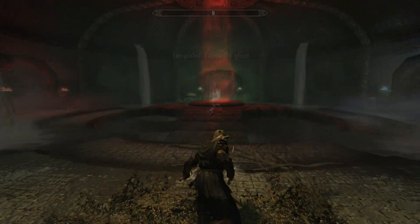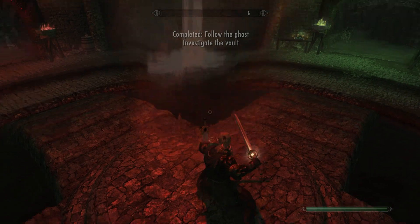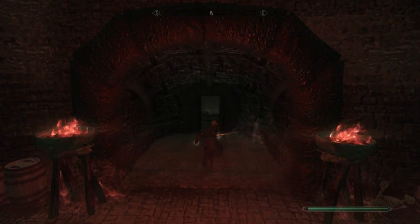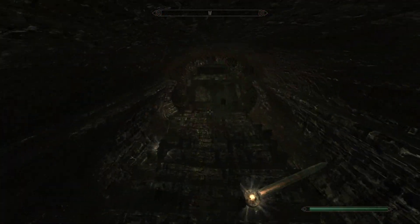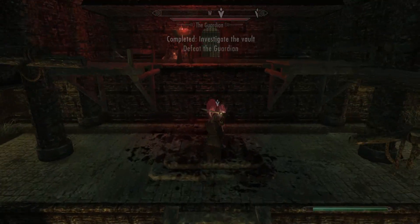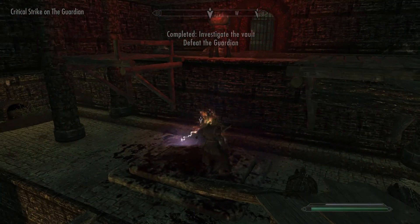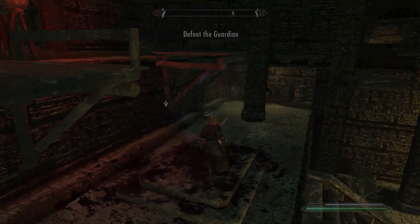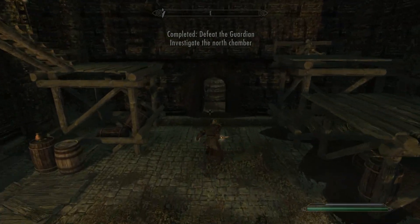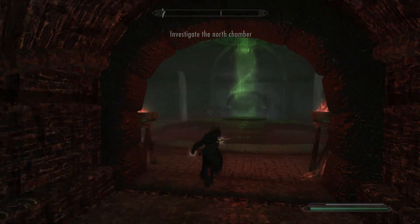Come inside here. The objective is to investigate the vault — go down each side and take out this guy. Then the objective updates to investigate the north chamber.